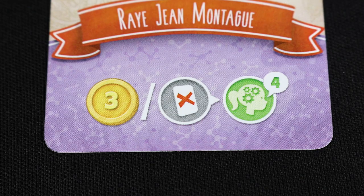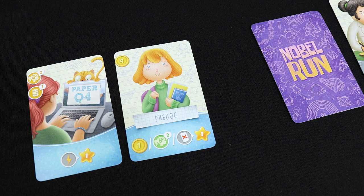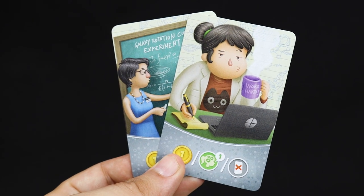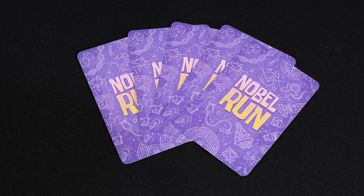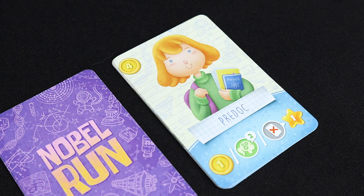For example, if you discard this card, you'll receive 3 units of money. However, if you publish it to your curriculum vitae, you'll receive 4 units of effort. The cards in the curriculum vitae don't come back into play. At the end of the turn, you may discard any card in your hand or keep the ones you want. Then draw cards from your deck until you have 5 in your hand. If necessary, shuffle the discard pile to make a new deck.